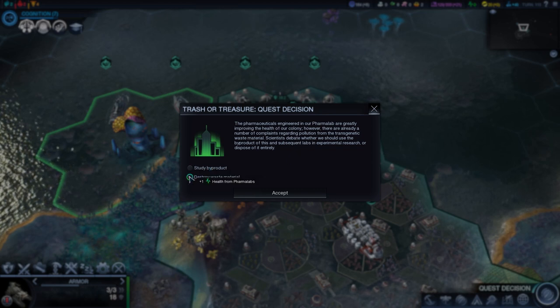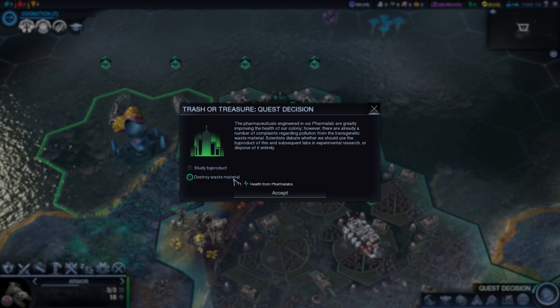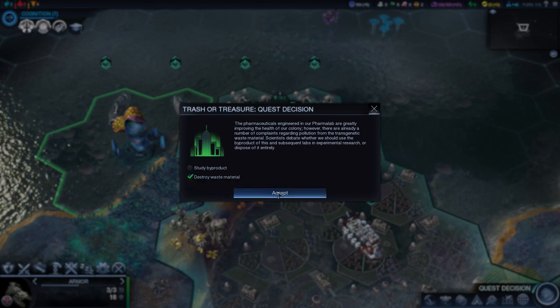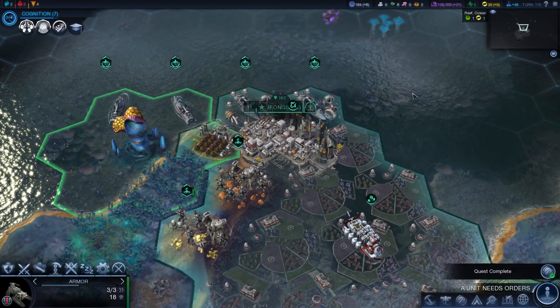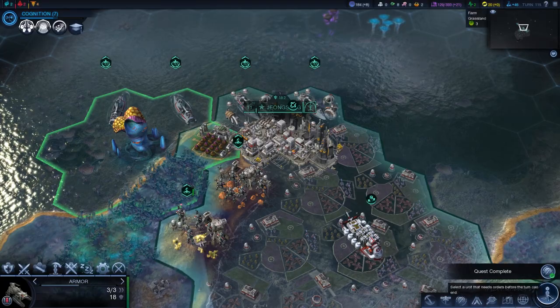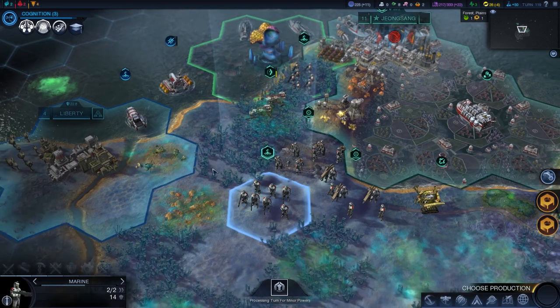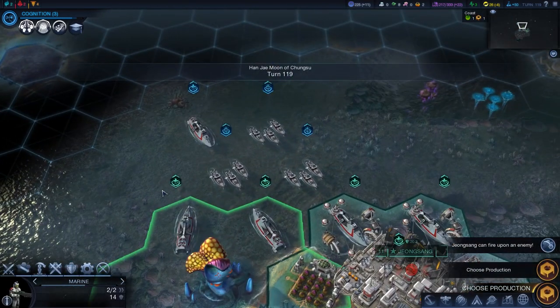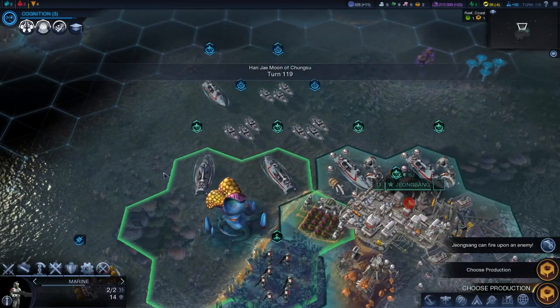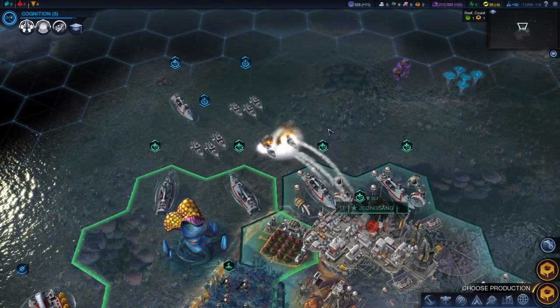The pharmaceuticals engineered in our pharma lab are greatly improving health of our colony. However, there are complaints regarding pollution from the transgenetic waste material. Scientists debate whether to use the byproduct in experimental research or dispose of it entirely. If I study it, I'll get plus one science from pharma labs, but if I destroy it, I'll get plus one health. I like the sound of plus one health. Let's go ahead and destroy it — now I've got plus two health in my cities. We have company — we can bombard!